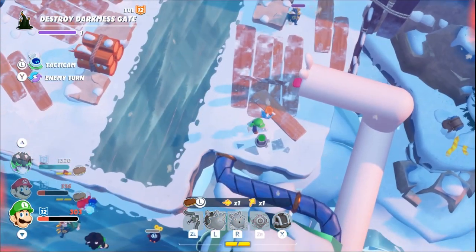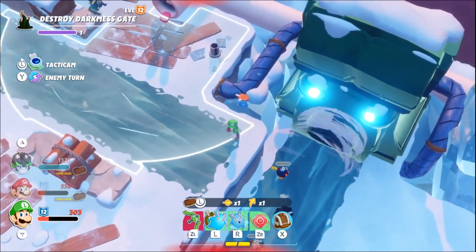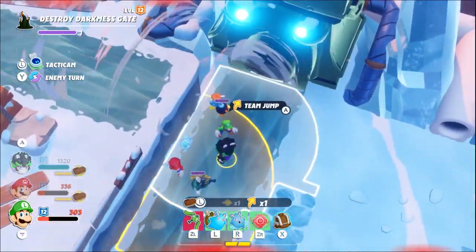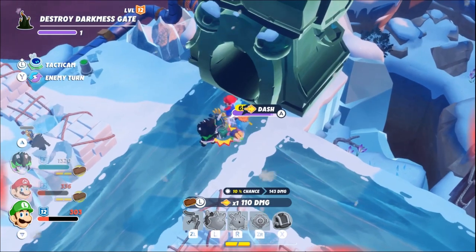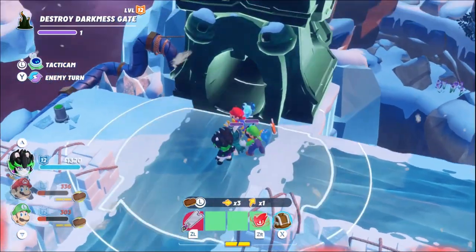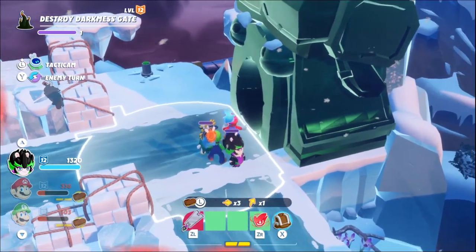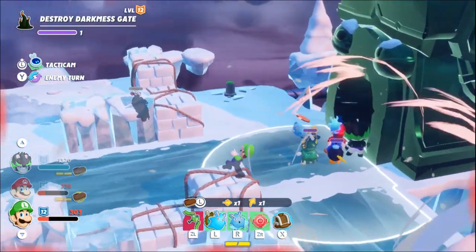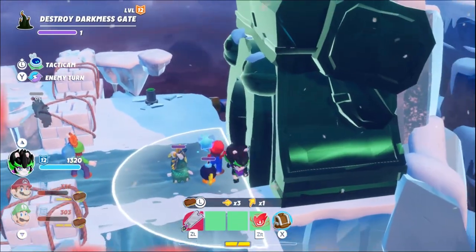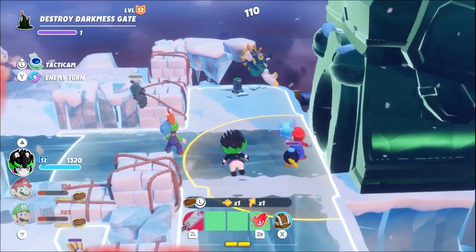I actually ran into this on my casual playthrough too and had to reset. When the stone mask blows units into each other like this, sometimes it'll hang for a few seconds. Edge needs to use her dash bonus range a couple of times for this clear, but it's really finicky to only dash the stooge and not the Bob-omb. If I accidentally dash the Bob-omb, I need to reset, so I have to be really careful.